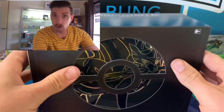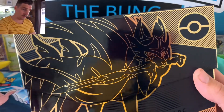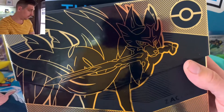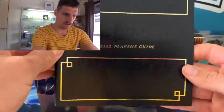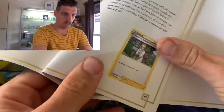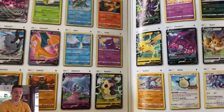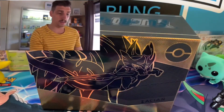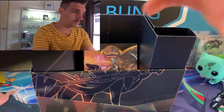We'll crack straight into it. We've got a beautiful ETB box with your lovely Zacian box. You've got a lovely player's guide. I believe this has all the promo cards that you can get for Sword and Shield, so that's a pretty cool one to have. And obviously you've got your Zacian box.